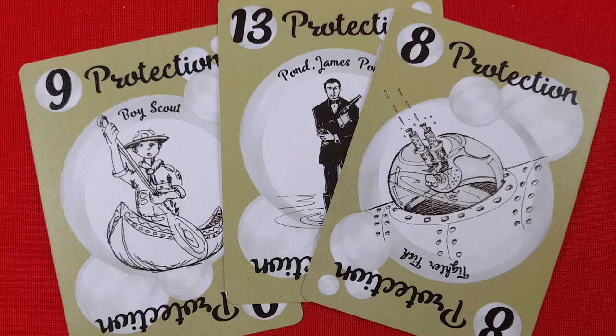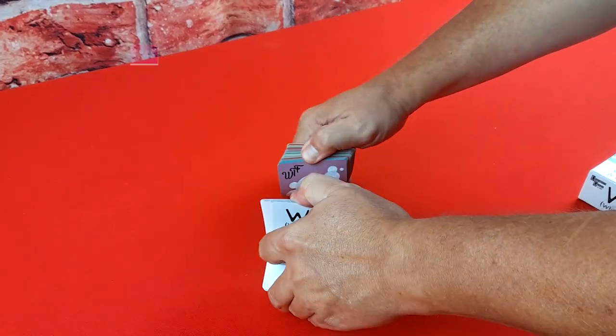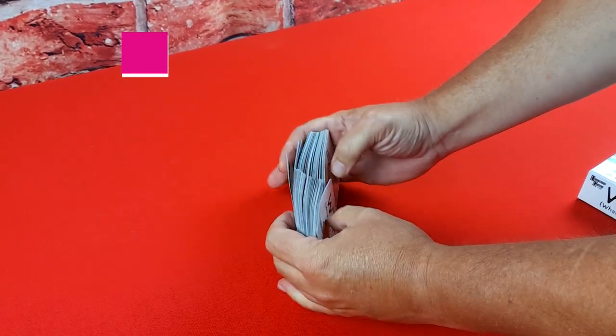The green cards are protection — they provide additional life to help counter the hits from an attack. The purple cards are the What the Fish cards. Depending on the card played, these cards will help you or hinder others as the round is played.